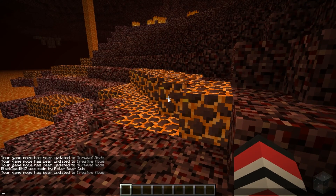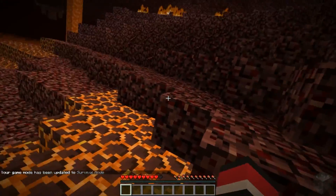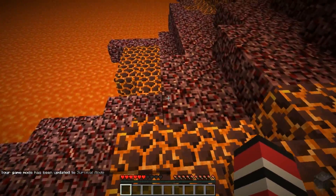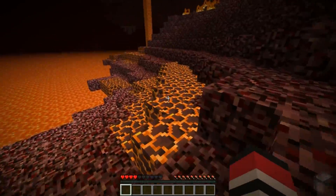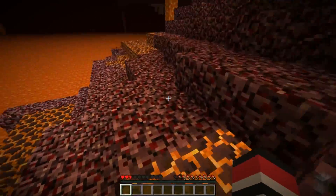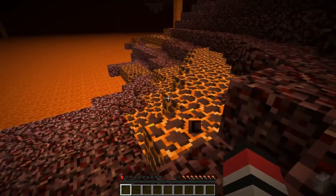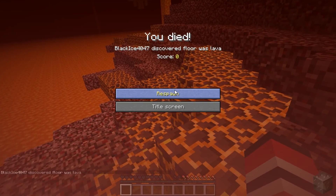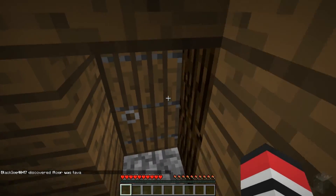Going to survival mode — yes, it does kill you, but quite slowly actually. I thought this would be much more like lava. It looked like if I ran on it, it killed you not as fast. Blackice discovered the floor was lava. I don't know if that's new or not, but I have discovered such things.